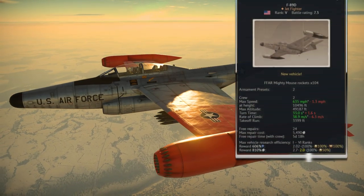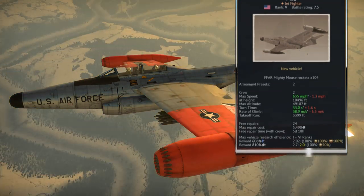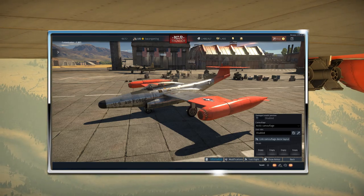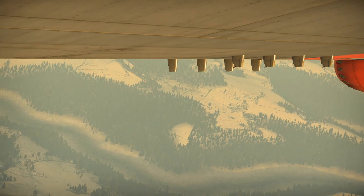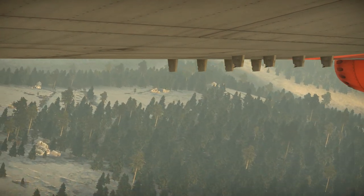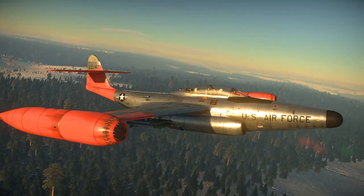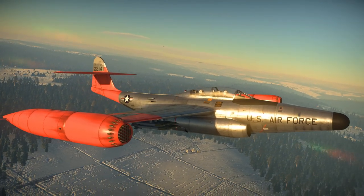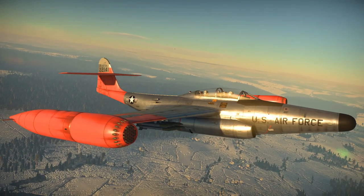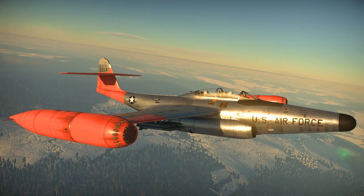Moving on to the F-89D - this is also at a BR of 7.3 and will cost 3,770 Golden Eagles after purchasing the F-89B. It also has two camouflage options, with the second being a standard Arctic camouflage with orange high-visibility wingtips and tail section, costing 200 Golden Eagles. The major difference with this variant is that the guns have been removed in favour of rocket pods mounted in the front of the wing end tanks, carrying 104 Mighty Mouse rockets. This variant also gets a tracking radar which will lock onto a target within two kilometres.